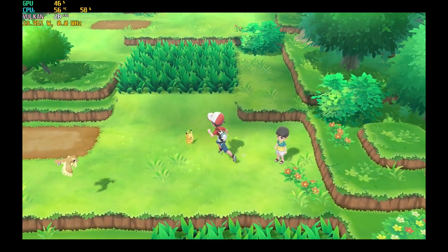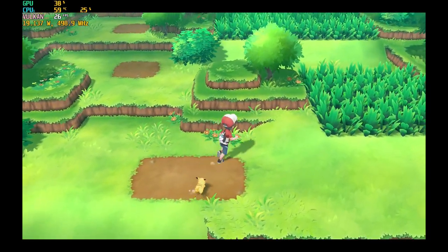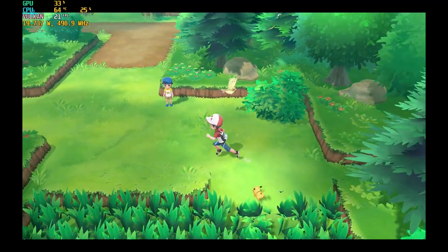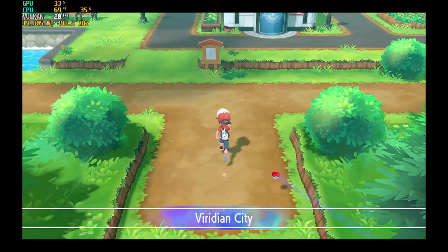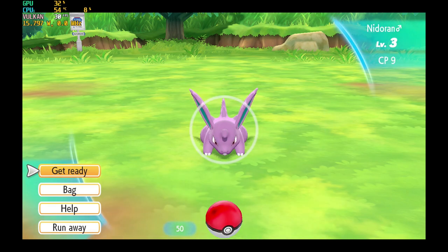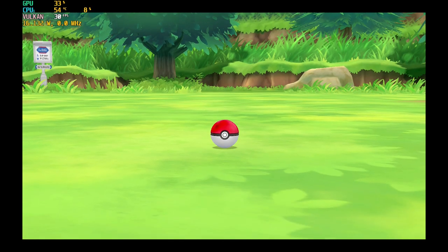I've purposely included footage for parts of the game that I had no shader cache for, just so you can see the stutters for yourself. The biggest difference outside of the huge performance bump between the Win 2 and the Win Max is the much lower temperature. If you do a direct comparison between both devices, the Win Max can run up to 20 Celsius lower than the Win 2 at the exact same point.